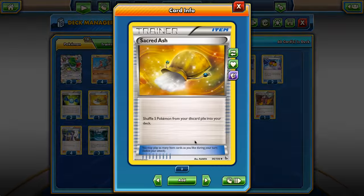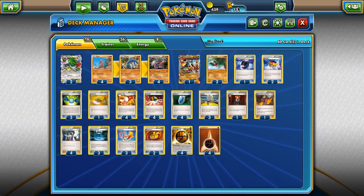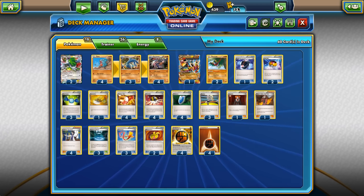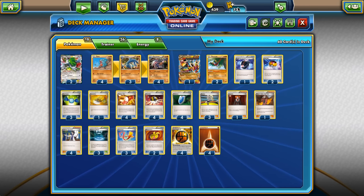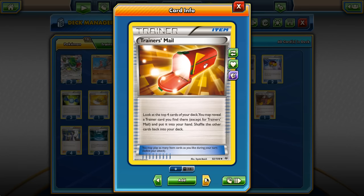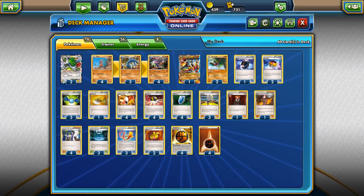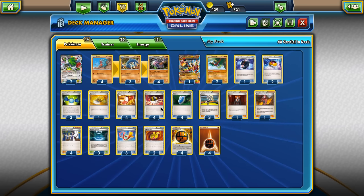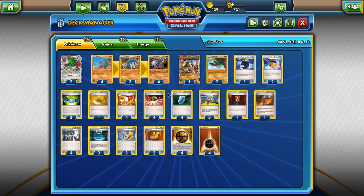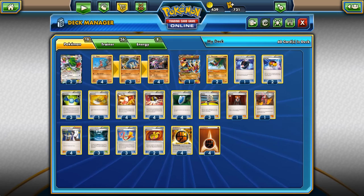We have three Rare Candy as mentioned. One Sacred Ash to shuffle our guys back — I'd love a second, but sometimes we're just forced to play it early and then don't have it for later. We have four Trainer's Mail and four Ultra Ball. You don't really see a lot of Korrina decks that play four Trainer's Mail and four Ultra Ball — but I want to be the quickest deck I can. I really want to get energies into the discard pile, Shaymin into play, draw a lot of cards, and get our evolutions down.